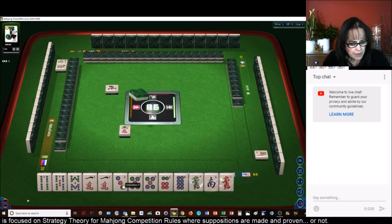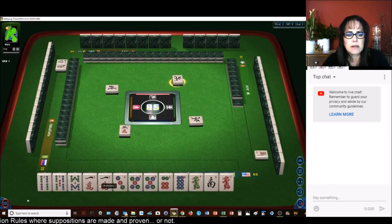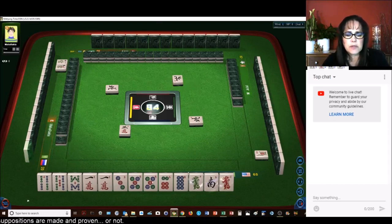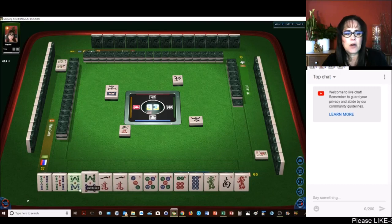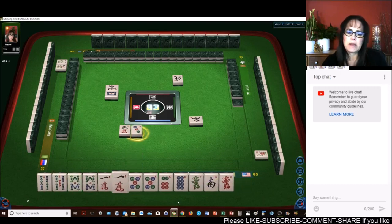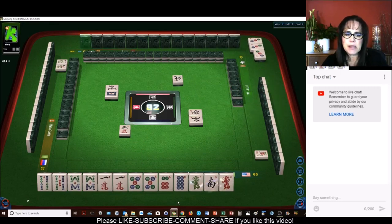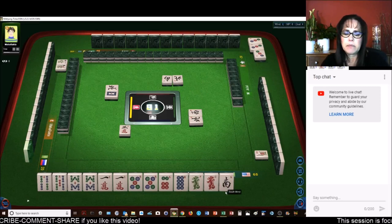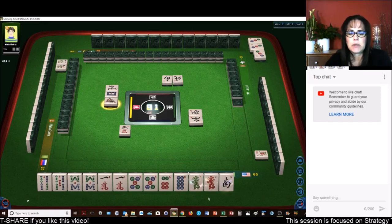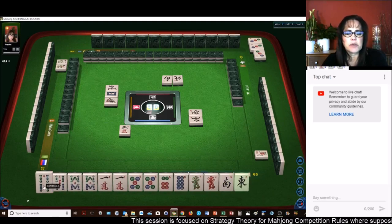I'm thinking about the tile structure. North Wind: one, four, seven, two, five, eight, three, six, nine. I want to use these fives. There's an eight — we have another pair. Maybe All Pung. Let's get rid of the three. We have three pairs — we could do All Pung. We have all three suits represented. Maybe a Dragon Pung and All Pung if we can pair up more. We need to pair up the honors. Let's keep honors and see if we can get some more score.